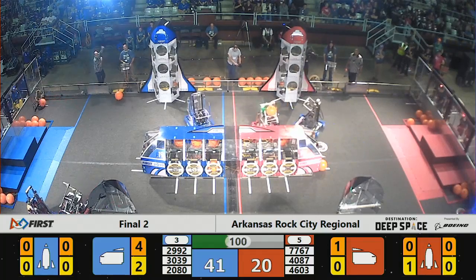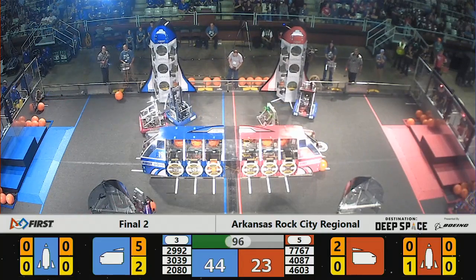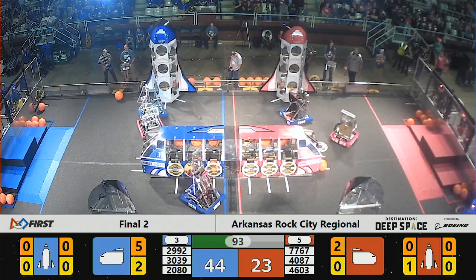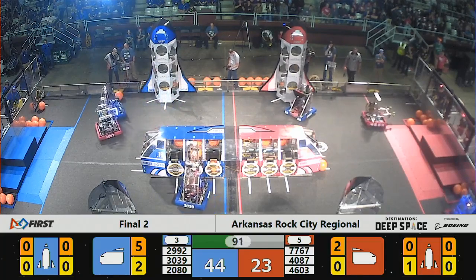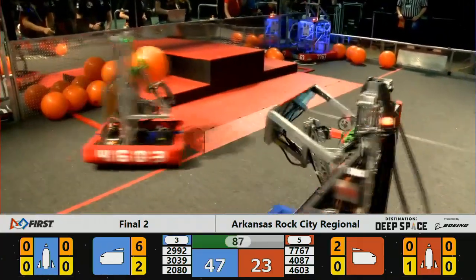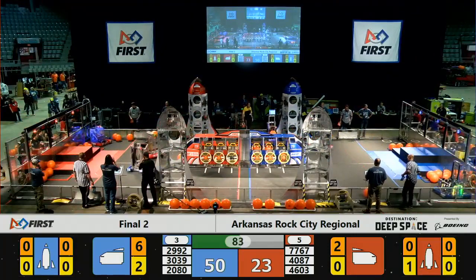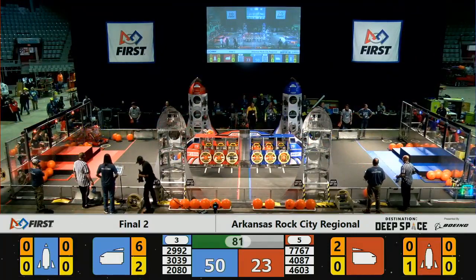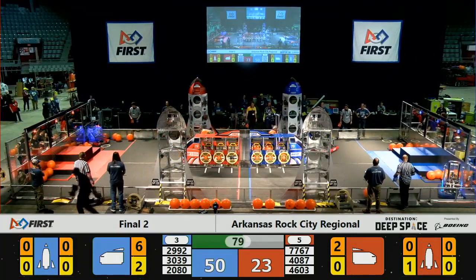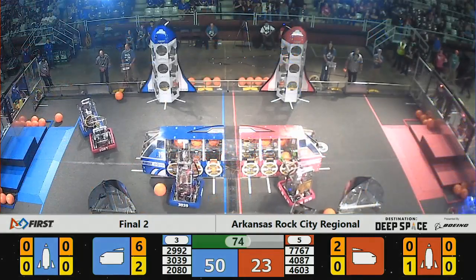Parts littering the field over here on the Blue Alliance half of the field. They may have problems later on, but right now they have the western side of the cargo ship completely filled. Working now on the eastern half is 30-39, the Alliance captain Wildcat Robotics. Wildcat right now grabbing one more piece of cargo, and Falcon Robotics making contact, trying to drive them out of the scoring area. Cargo going in and out.